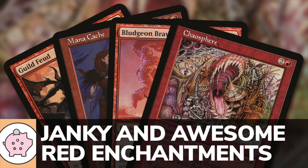Hey everyone, Mitch coming in from the Commander's Quarter Studio. Welcome to the show. So today's topic is going to be janky and awesome red enchantments. In Magic and Commander, there's an extremely high amount of cards — you've got tens of thousands of cards out there. Some are good, some are great, some are overpowered, some are bad, and then some are just janky.